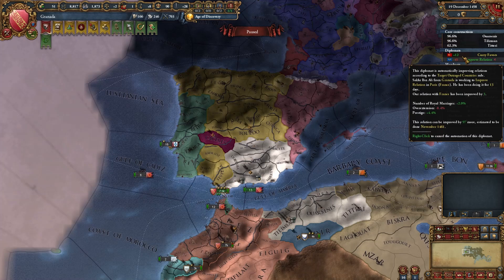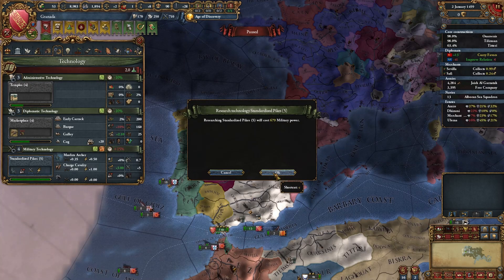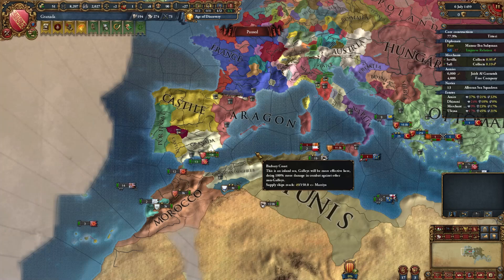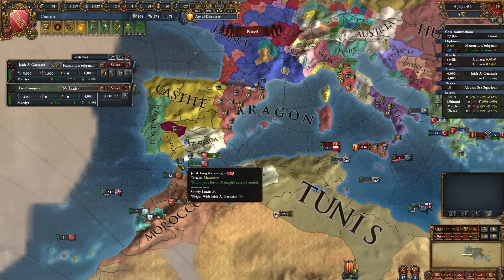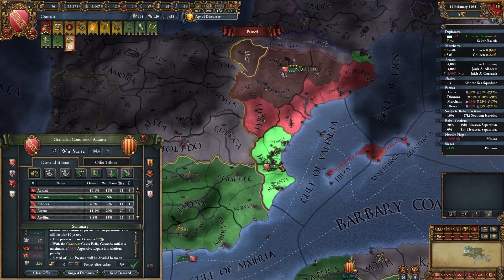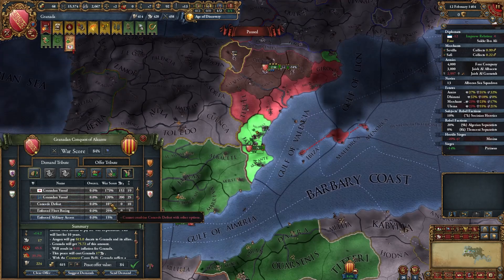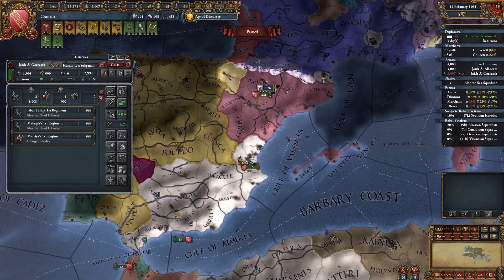I'm improving relations with neighboring countries. Remember, it's extremely important to always have the latest military technology. In my experience, Ottomans usually agree to help you against Aragon, sometimes against Castile too. I'll just let Ottomans do their work. I think it's time to peace out — I'll take these provinces and explain why. Let's take money and war reparations.